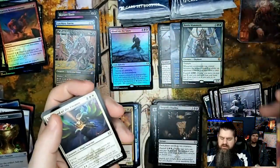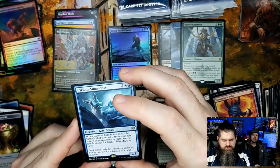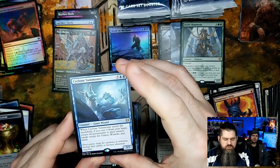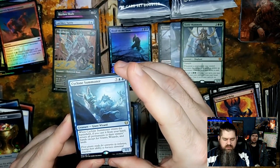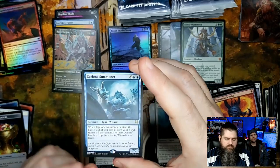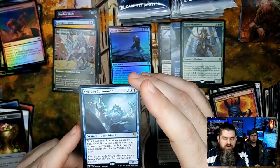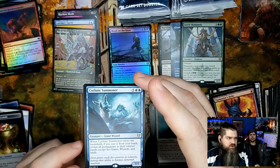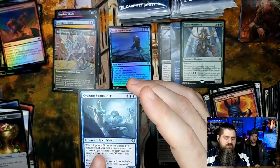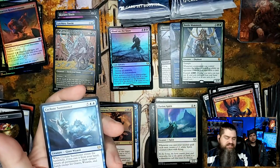Shepherd of the Cosmos, Clarion Spirit, and Cyclone Summoner — not even sure I have this one. When Cyclone Summoner enters the battlefield, if you cast it from your hand, return all permanents to their owners' hands except for giants, wizards, and lands. So if you're building around giants and wizards — and there are some giant decks out there — this is really cool. In commander that would be pretty badass, just bounce everybody else's permanents and leave out your giants and wizards as a seven-seven.